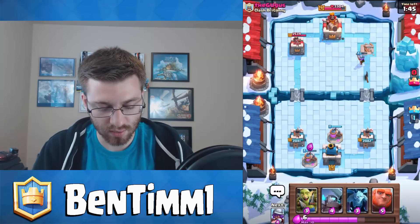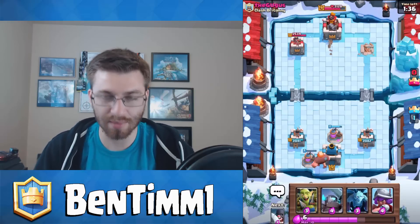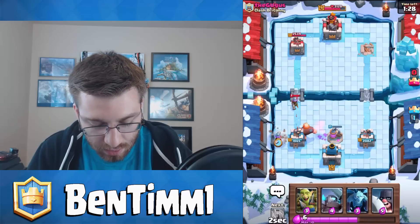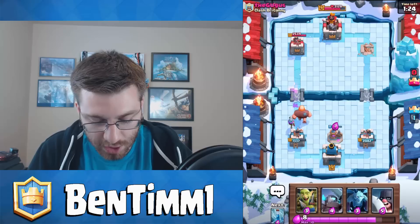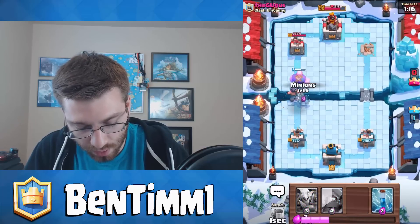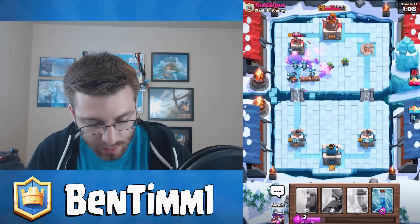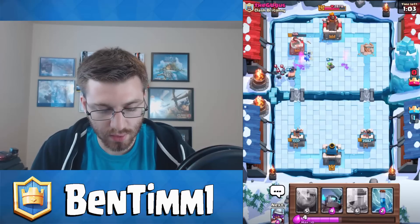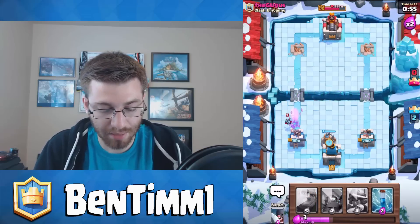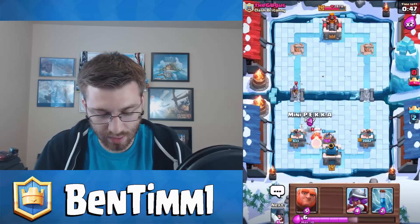We're going to zap that Inferno Tower. Come on Musketeer and Executioner, go for the tower! We got a lot of value with our Executioner — that's probably gonna take his tower. I'll drop my elixir collector here; if he wants to Rocket it he can. Maybe he'll misclick with the Rocket. We don't need to worry about that Miner — I'd rather have my Musketeer be able to push with my Giant. Good thing he Rocketed there, I was just about to drop my Executioner.